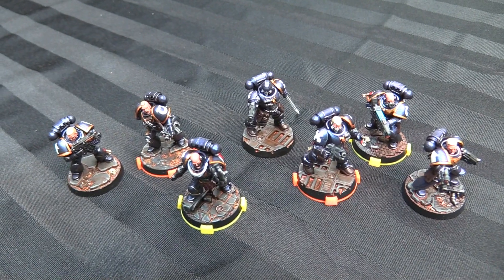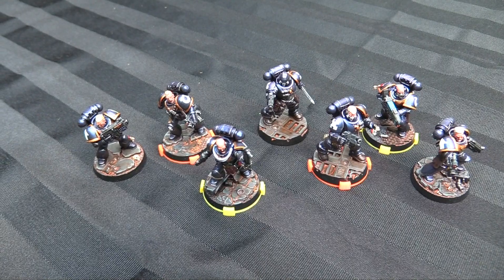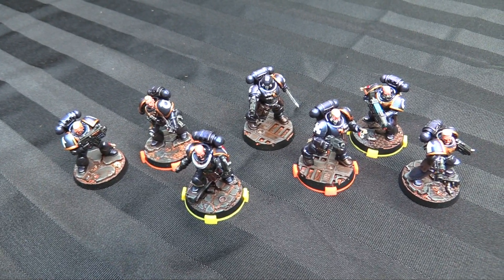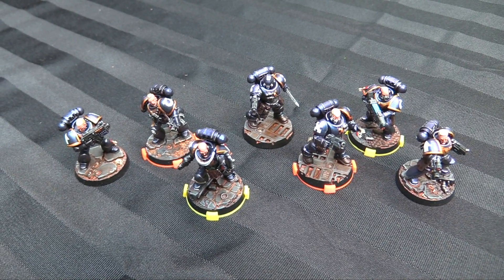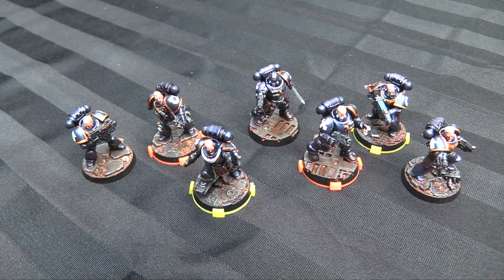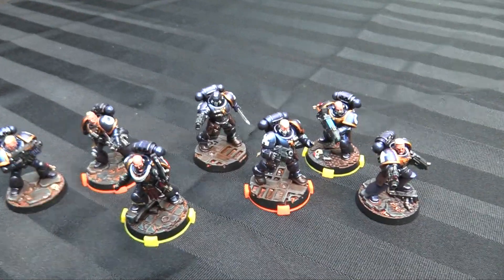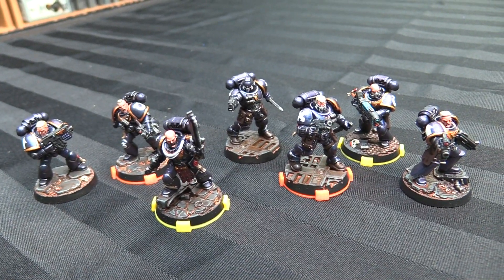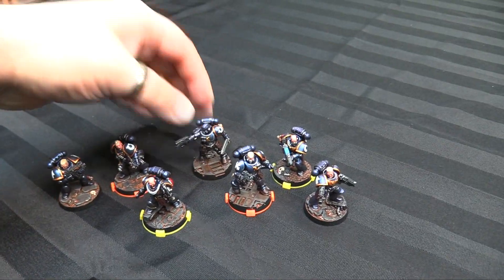I'm really happy with how they turned out. The cobalt blue is one of the chameleon paints from Green Stuff World, and they're fantastic. They give a really nice dark blue shimmer. The recesses were washed with some flat Null Oil — not the gloss — and then just hard-edged with some bright silver to give them a banged-up look, with the other colors painted on top.